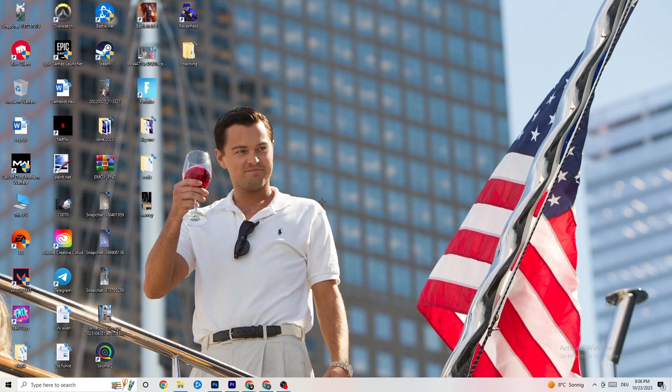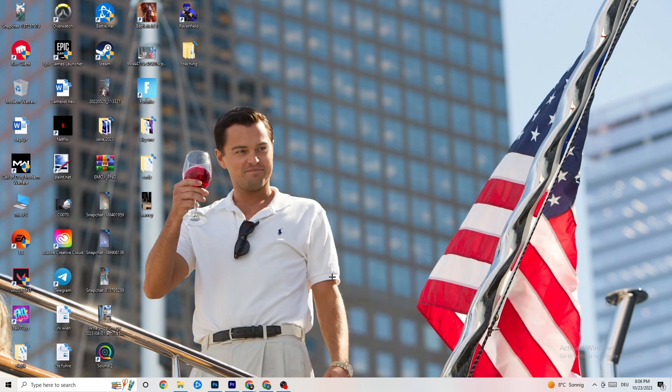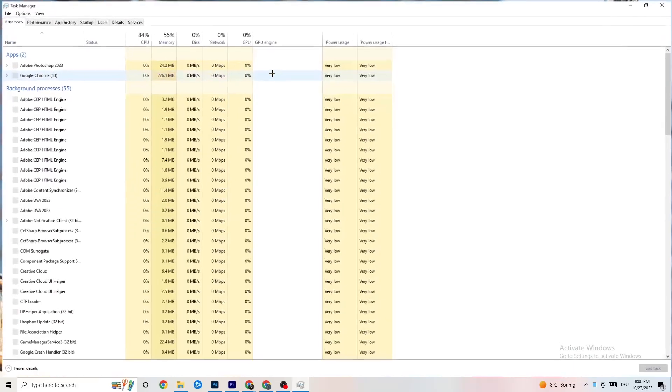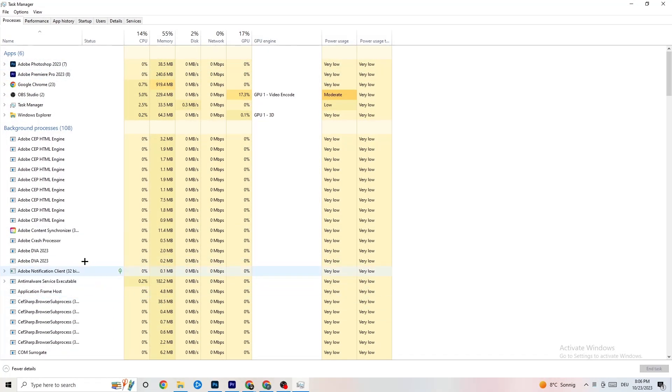The next step is to open Task Manager. Go to the taskbar at the bottom, right-click it, and hit 'Task Manager.' Go to the 'Processes' tab in the top-left corner of your screen. You'll see CPU usage, memory usage, GPU, network, and more.